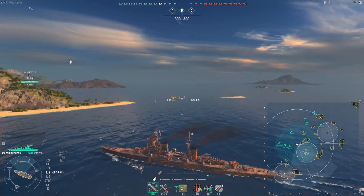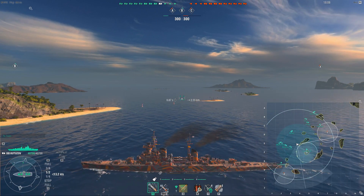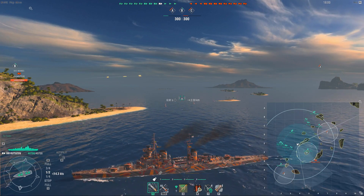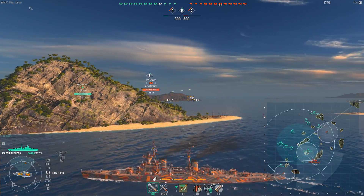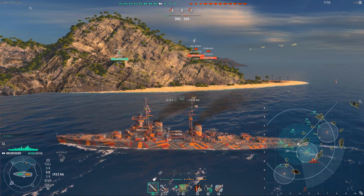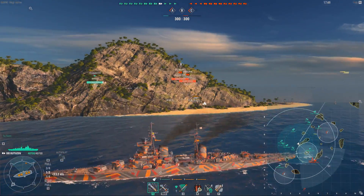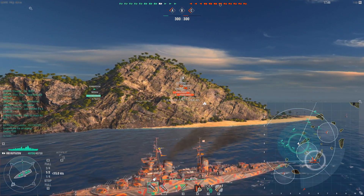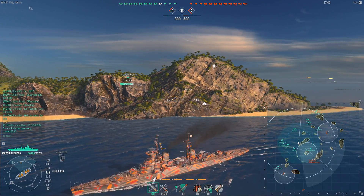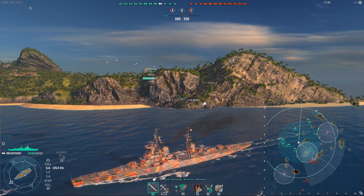I'm moving up near the Kaba, near B, to see if I can back up my friendly Kaba in case they try to contest this cap. Which it looks like they are doing - a Des Moines pops up on the radar. I don't really want to be engaging a Des Moines because of his radar and his AP and gun power, which makes it quite nasty for me.